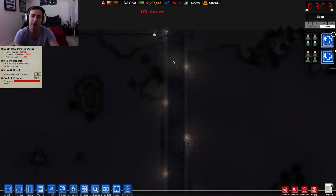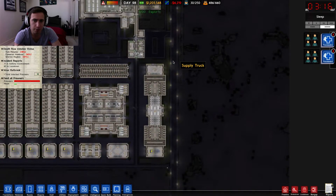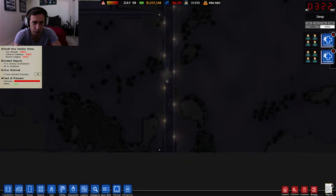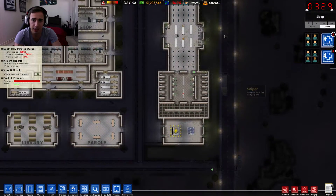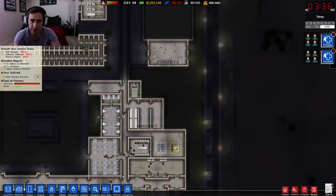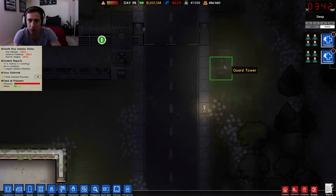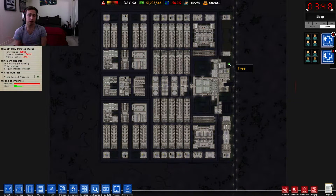The annoying thing about the road gates is that they don't open automatically. There was a mod that actually let you put things on the road to open them automatically, which I liked, so I might install that as well — but at the moment I'm just leaving them open. We've got a double layer here with four snipers on this side and another four over here, so a maximum of 12 snipers. It's a big prison so it takes a while to get up the road.